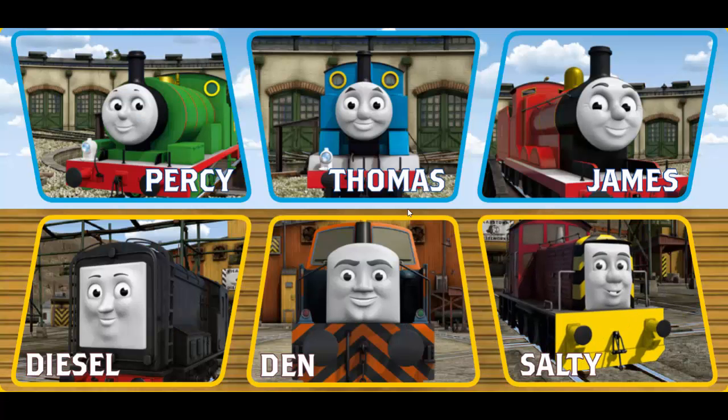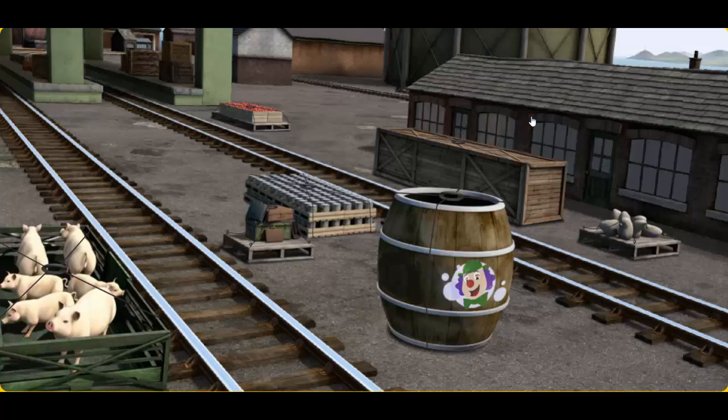It's a busy day at Brendam Docks. Thomas and his friends have many deliveries to make. James must deliver the very long crate to Farmer Trotter's farm. Show Cranky where the very long crate is. Help Cranky find the very long crate.